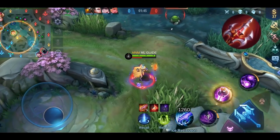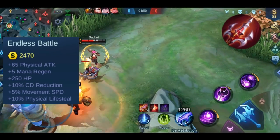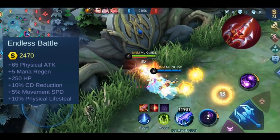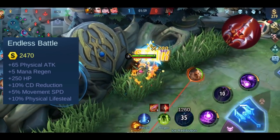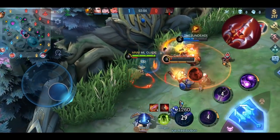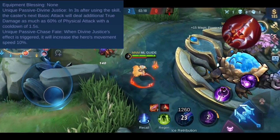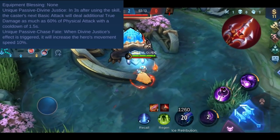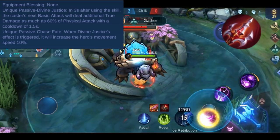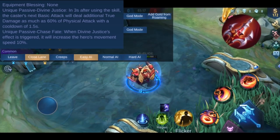Now let's talk about Endless Battle. Starting again with the stats — this one has many. You get plus 65 physical attack, plus 5 mana regen, plus 250 HP, plus 10% cooldown reduction, plus 5% movement speed, and plus 10% physical lifesteal. This item has 2 effects. The first one is called Divine Justice: in the next 3 seconds after you use a skill, your next basic attack will deal 60% of your current physical attack as additional true damage. This effect has a 1.5 seconds cooldown. The second effect is called Chase Fate: when Divine Justice is triggered, your movement speed will be increased by 10% for a short amount of time.